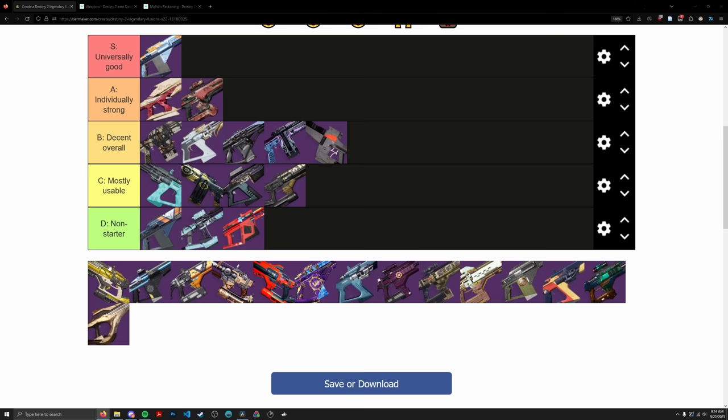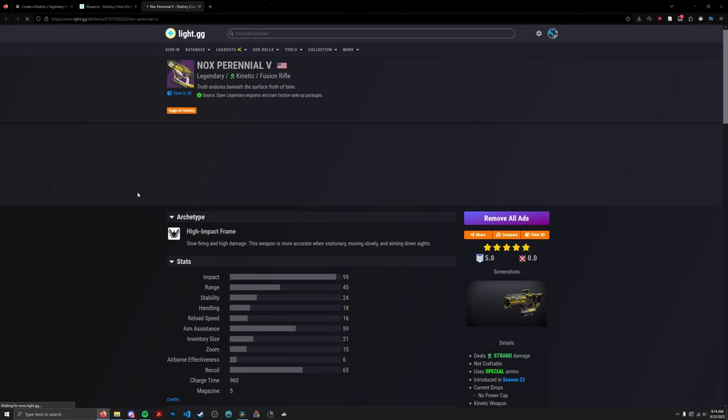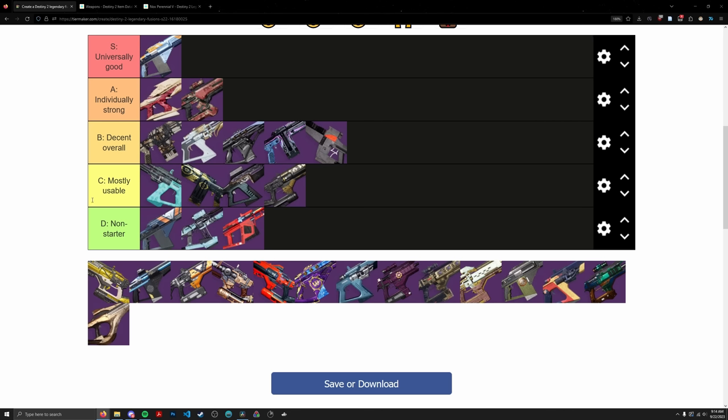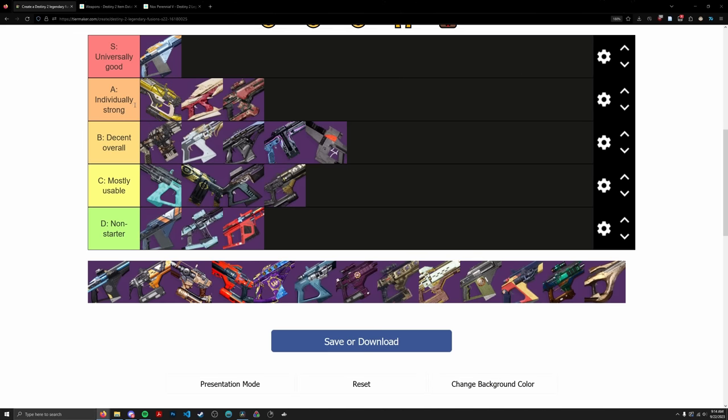Nox Perennial 5 is one of only two Strand Fusion Rifles in the game, and certainly the only Strand High Impact. It kind of flew under most people's radars, but it has the Aramite god roll in the same frame: Envious, Controlled Burst, and Lead from Gold. Those three perks alone are very good. If you ever need a Kinetic Slot Fusion Rifle for damage, this one's the best. Going into A tier, solidly at the top. The only thing holding it back is no Reservoir Burst for utility options.